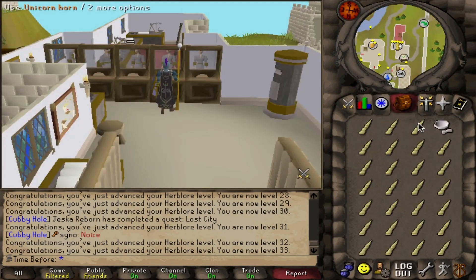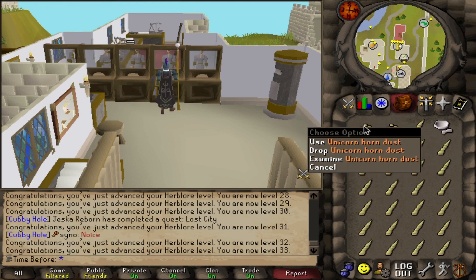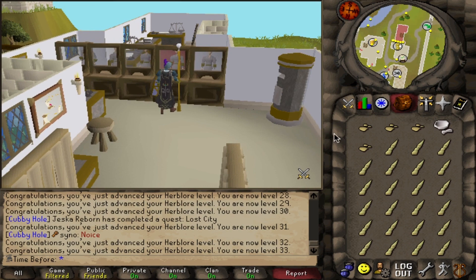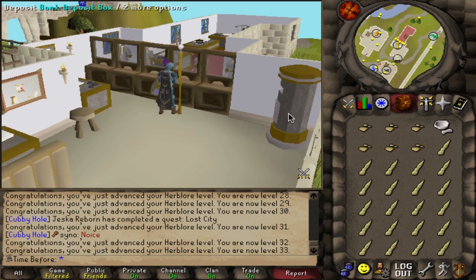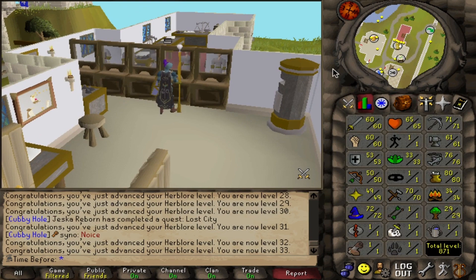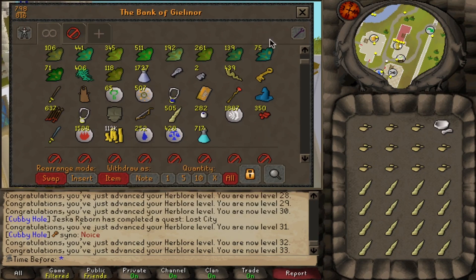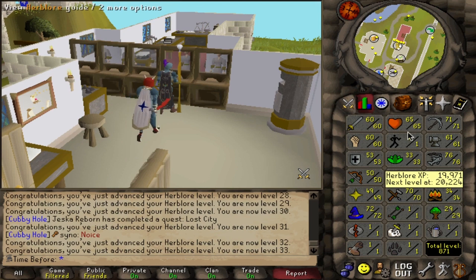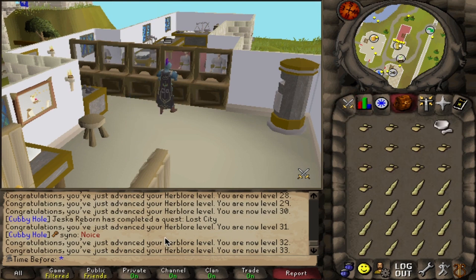The reason I needed the pestle and mortar is that these unicorn horns need to be ground into dust before you can add them to potions — pretty much one of the only materials that needed to be ground into dust first, which just adds an extra processing step unfortunately. I've also finished all of the regular attack potions — 717 of them, so hopefully those will come in handy. I did get all the way up to 33 herblore just from those alone, so the progress is really fast now that I have everything in the bank.